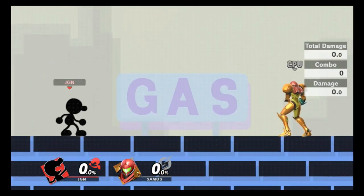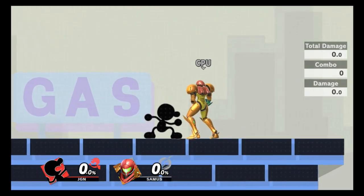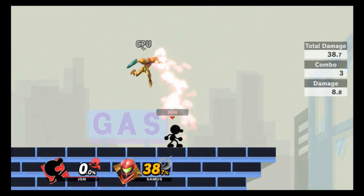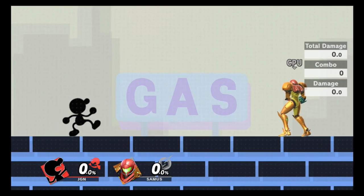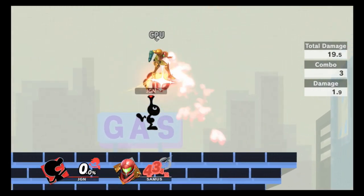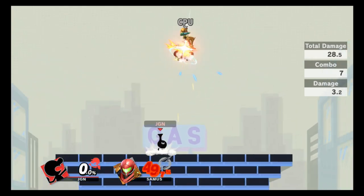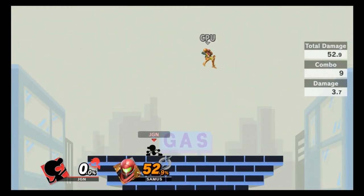Time for the combo portion of the video. First combo: do this at zero percent, as it probably won't work around 20%. The sequence is up smash to up tilt to up air. Here's what it looks like — easy 52% damage. A nine-hit combo starting from zero to 52 is scary for a character like this.